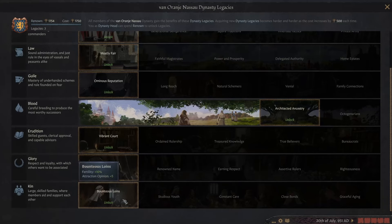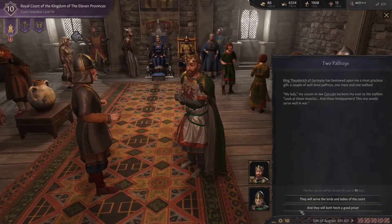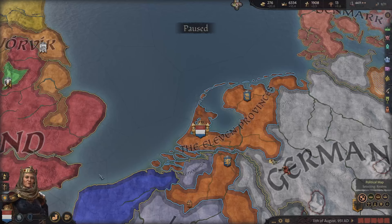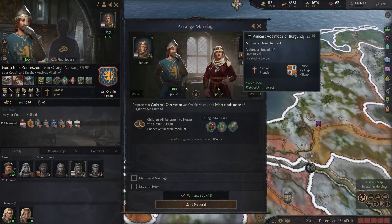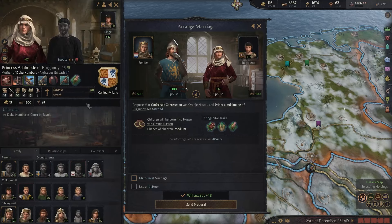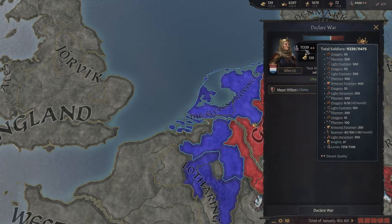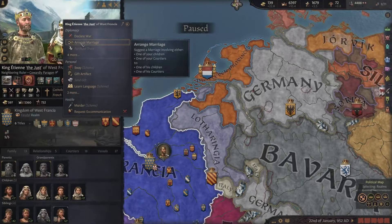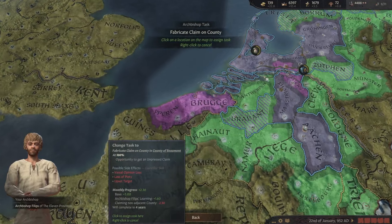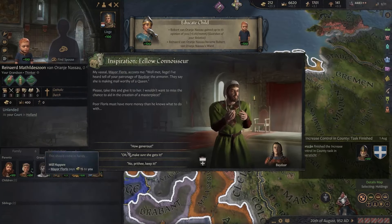We don't really need these two dynasty perks — those are just extras. Let's get fertility and attraction opinion, better education traits — I believe that actually allows us to get the fifth level in education traits, which isn't obtainable until you get that specific dynasty or legacy thing. We can marry her to Princess Adel Mulde of Burgundy — calling her Milano. That's glorious splendor. Their children will be born into the Oranje Nassau dynasty. With our alliance we now have 11,000 levies, meaning we should be able to defeat both Germany and France in a war.